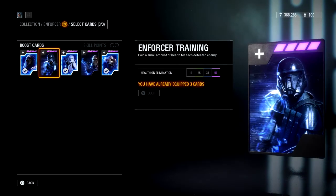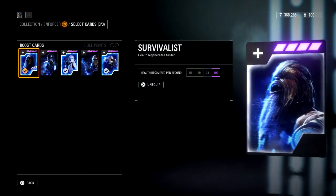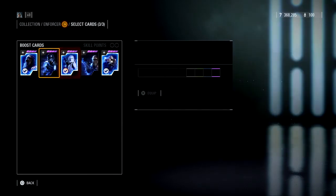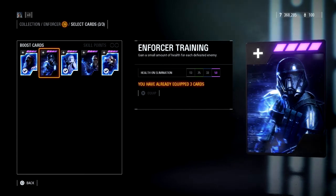A close fourth is the Enforcer Training. If I had to swap one card out, it would be the Expert Weapons Handling, because most people aren't used to that 66% increase and the ability already lasts a decent time. The way I play, I deal damage to a lot of people but may not finish them off — my teammate will. And since assists don't count as eliminations anymore, you won't get that 50 health if your teammate finishes them off. So I typically stay away from Enforcer Training.